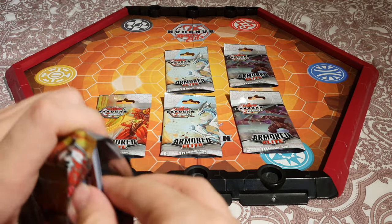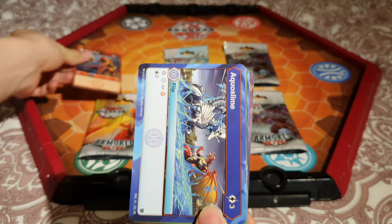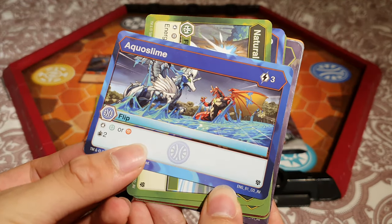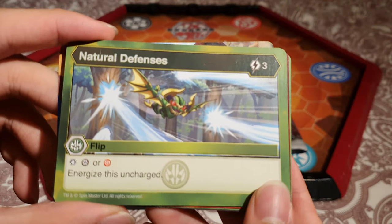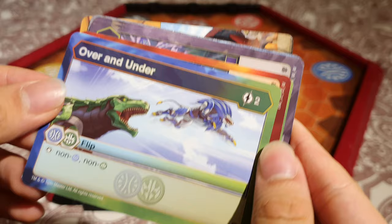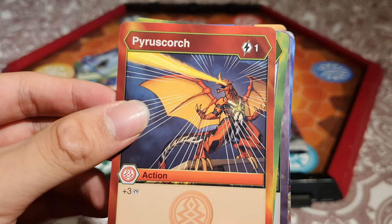Let's take a look at the first pack — it's Drago. The first card is Titan Trox; we've shown this already. We've got Aqua Slime, shown this already as well — 3 cost, flip card; you can draw 2 while blocking Chaos or Pyrus. Natural Defenses — I think this is new, not too sure. 3 energy. Stop Darkus or Pyrus, energize it uncharged.